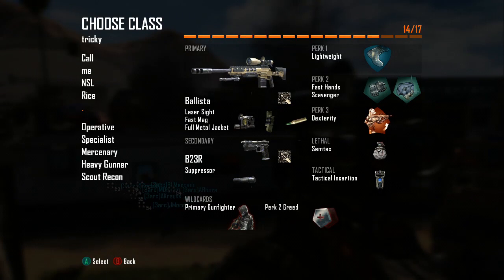First class is the Ballista with laser sight — whatever else doesn't really matter. Secondary is your B23Rs. You'll want Lightweight, Fast Hands, Dexterity, and Semtex.